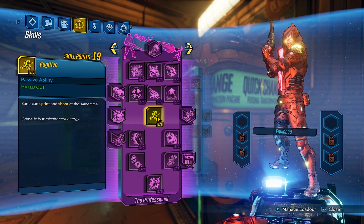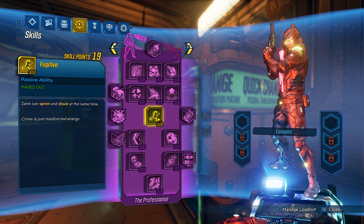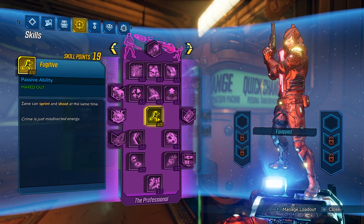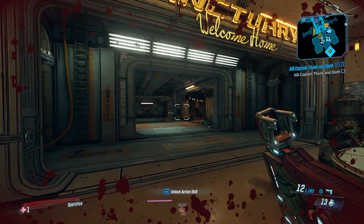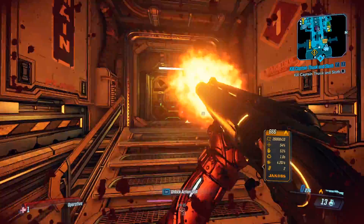Fugitive: Zane can sprint and shoot at the same time. It's basically Moze's Russian Offensive skill on Zane, except you don't get any healing or regeneration. With a lot of movement-based skills, this skill is actually pretty handy. You can see we can run around and shoot at the same time — shooting will not break your sprint.